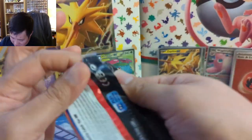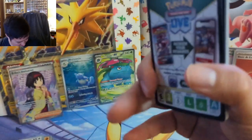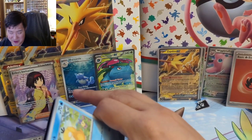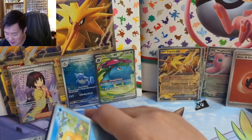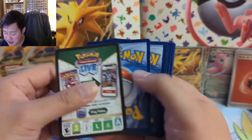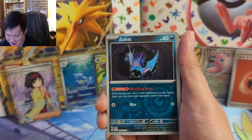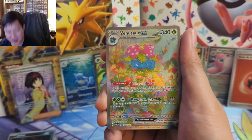This kind of ended up being a complaint fest which I don't like. Very solid opening — we did get a starter alt art, only stage one though, I prefer basic or stage two but we'll take it. We also got a nice full art supporter and a very solid hit ratio. Maybe these products are good — I would never buy based on a YouTube video alone, but here we go, last pack.